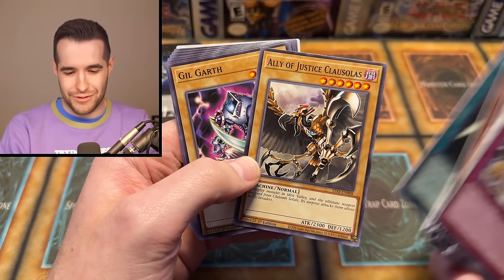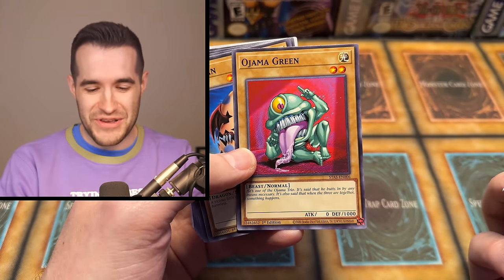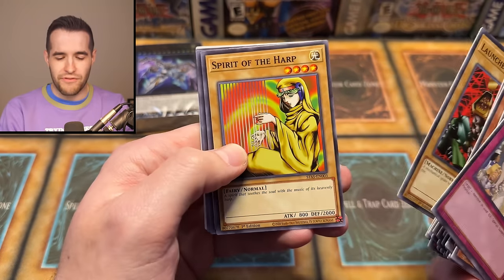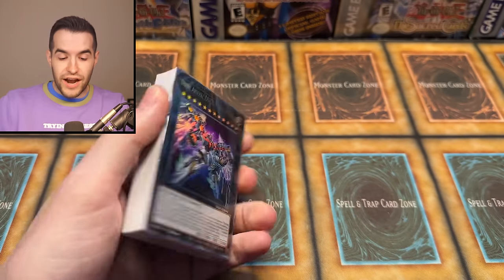And then some big guys — one tribute. Gilgarth. Formerly Secret in Glass. Ojama Green — why are you here, Ojama Green? Ryu Ran. Launcher Spider. Spirit of the Heart. So it's a bunch of vanillas at the end, which is pretty interesting. Very simple deck — there are a few cards in there that have effects, but there is some simple stuff going on.